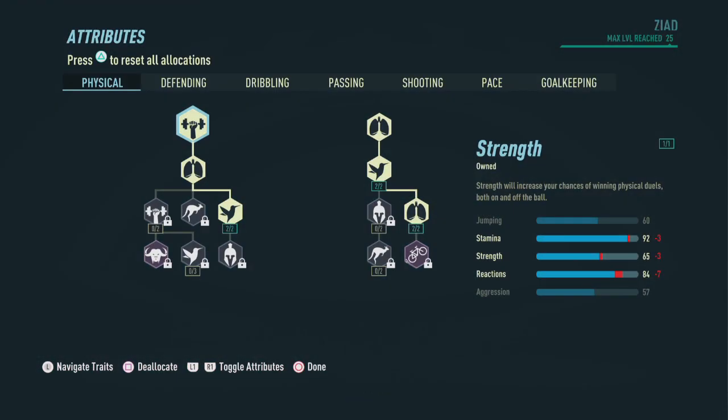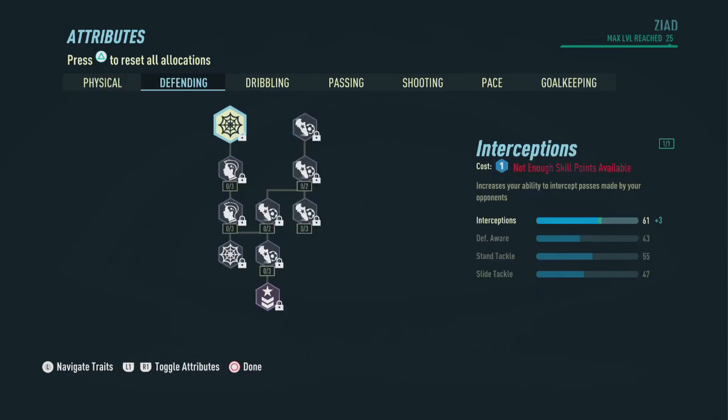Now let's head on over to the attributes. For the physical attributes, we're simply going to pick up things that give us stamina and reactions, and as you can see we end up with a 92 in stamina and an 84 in reactions.